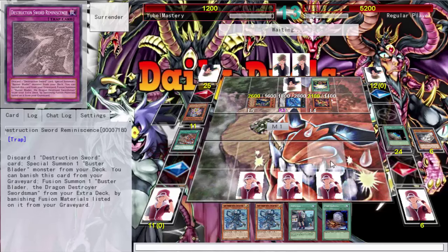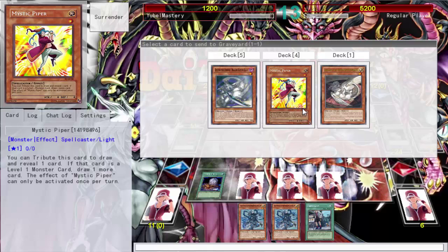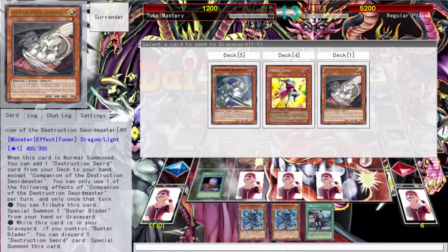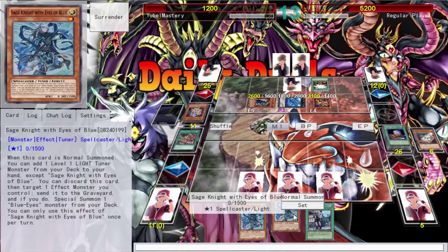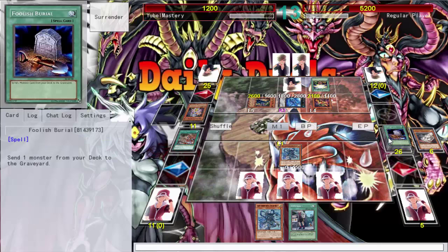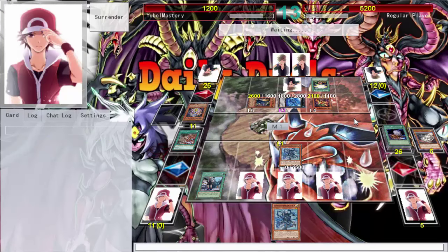Twin Twisters — get this pitiful shit into the graveyard — hell yeah. Foolish Burial. Fuck it, I'm just doing plays now; I absolutely lose but might as well. Piper — oh wait, no, you weren't good in this deck. All I did was draw this shit I didn't want. I guess I could summon you back but I don't have a Destruction Sword in my hand. I should have kept that in hand. I foolish'd my last target too — there's nothing left for me. Let me just play Worm Xex and take the damage.